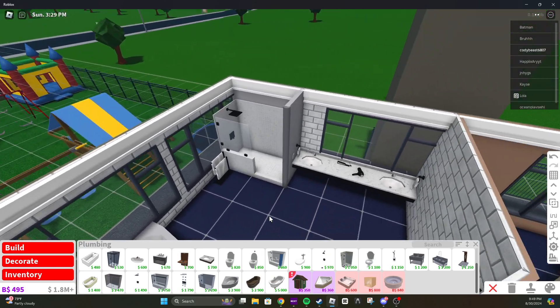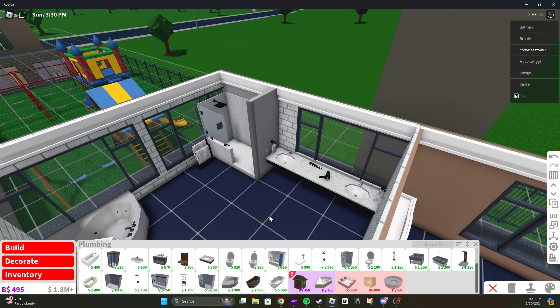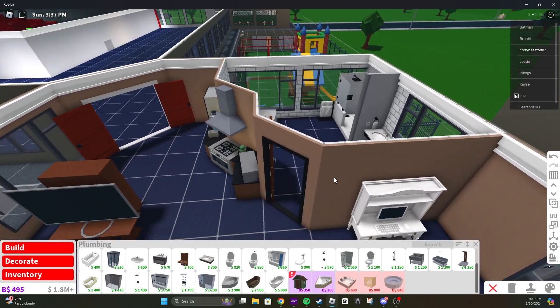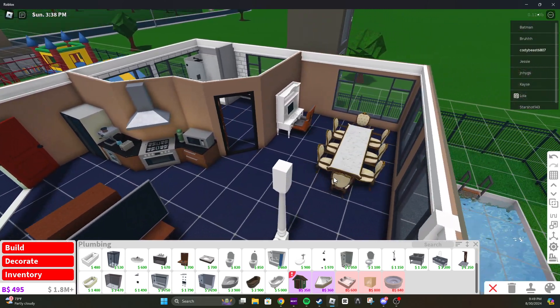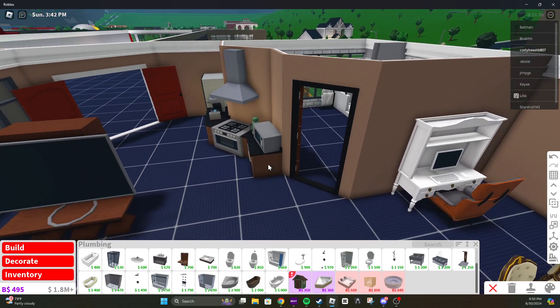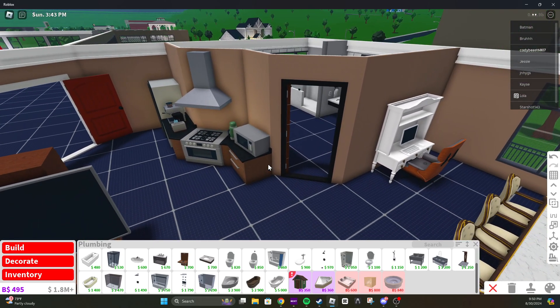Perfect. Now we have a big bathroom with open space and it's just chill. So now we got a finished room. Now if only we could copy this. Actually, I'll keep these colors for now but I like the room.